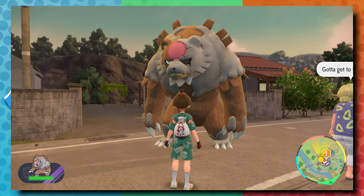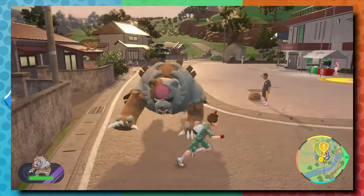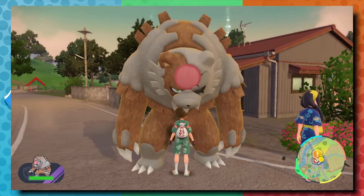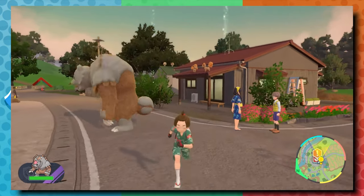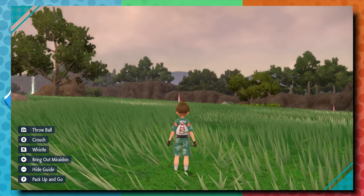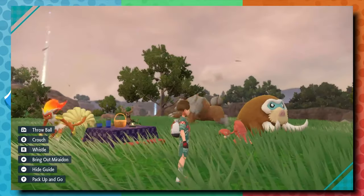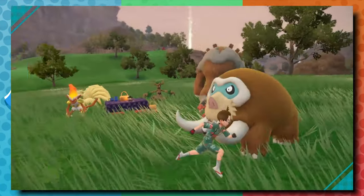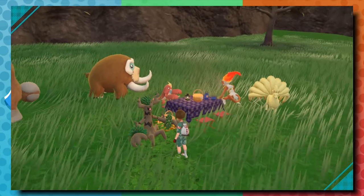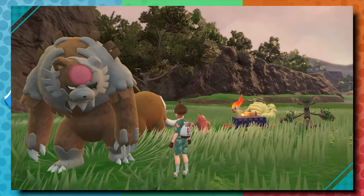Never expected a Pokemon like Ursaring to get an evolution, so getting Ursaluna was great — and getting a brand new form for Ursaluna in this DLC is truly awesome. The mini storyline to obtain it is really good: taking photos with your camera, going to the woods, and encountering this Pokemon. The fact that it stands on two legs and looks enormous when sent out of its Pokeball is wonderful. When you encounter it, the game plays the battle theme and encounter theme from Pokemon Legends: Arceus, which is a great touch. You can only access Blood Moon Ursaluna after catching 150 Pokemon in the Kitakami Pokedex.